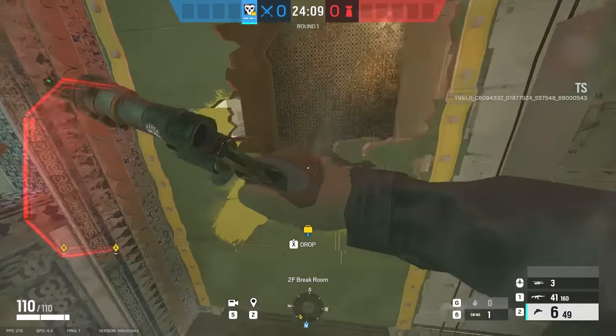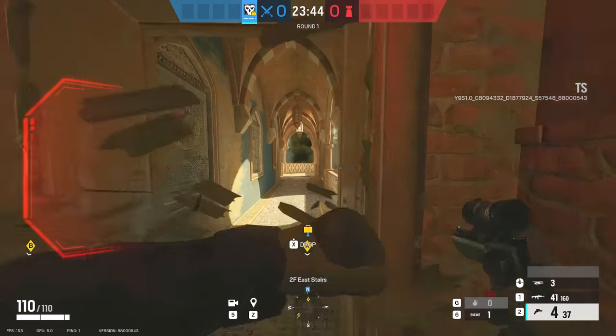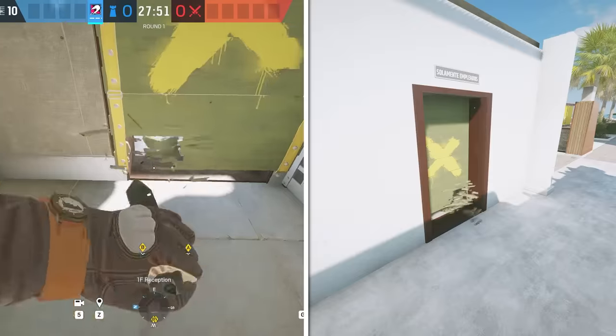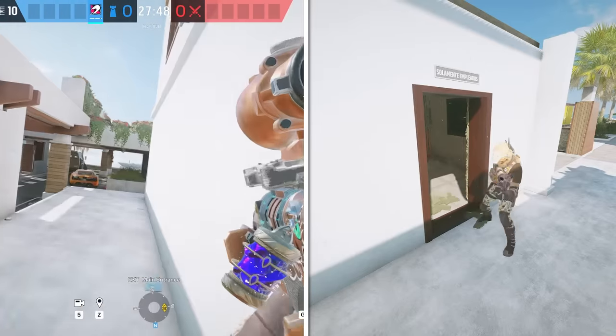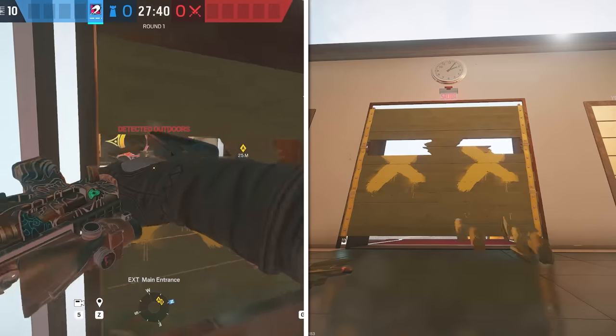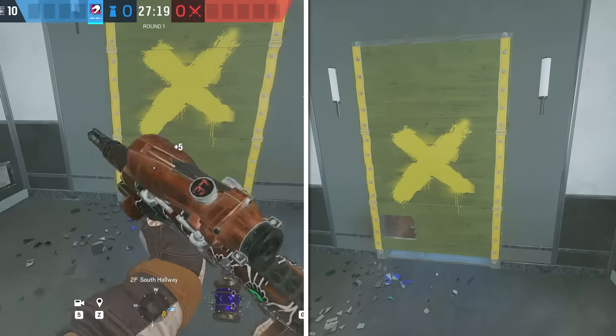Another random change is that anytime you jump through barricades, you're kind of dashing through it — almost like a fast Oryx charge. It makes a little more sense now; you're leading with your forearm and breaking the door rather than just vaulting it. And yes, I know you're staring at Mozzie ACOG right now, but give me a few seconds, we're going to go over it.